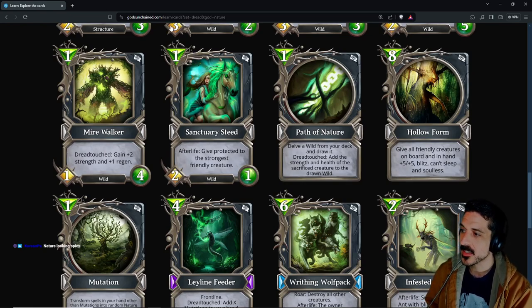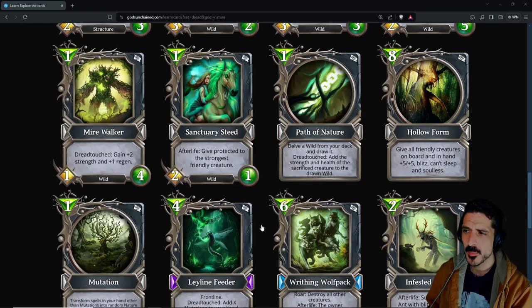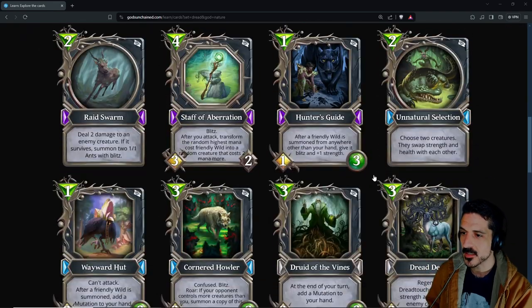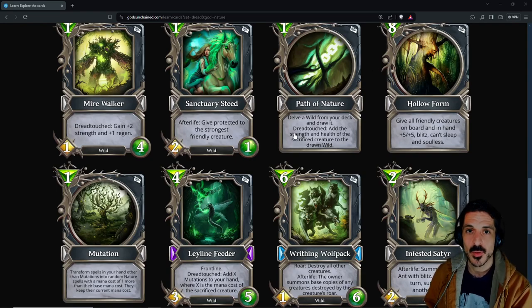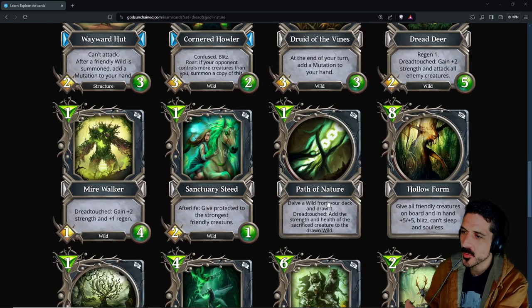Sanctuary Steed: one-mana 2/1 wild, no tribe — afterlife: give protected to the strongest friendly creature. Reasonable stat line with the afterlife of protecting a friend. Pretty solid. Path of Nature: pull a wild from your deck and draw, dread touch — add the strength and health of the sacrifice creature to the drawn wild. You can play it bigger than you would have, get some snowballing, or you can play it on your Dread Deer — value trade with the creature, eat that creature, and your Dread Deer comes out even bigger. It can be comboed well; we'll see how it goes.